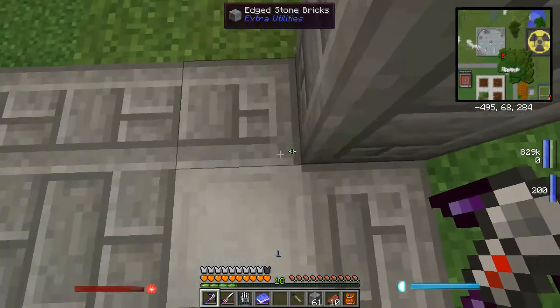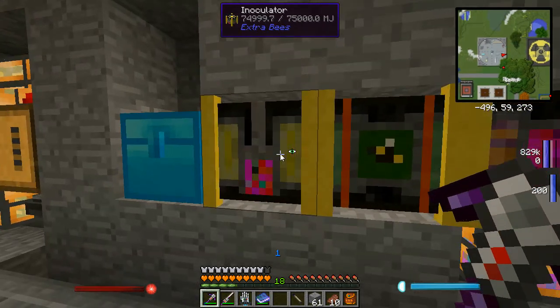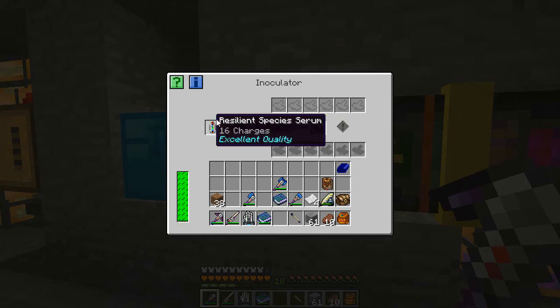I tend to use rocky princesses because we get a lot of them anyway, and this is a pristine one which means it should last longer. In the inoculator we're going to put the rocky princess and the resilient species serum. This has a chance with every run through to change one of the traits of the rocky. There's always an active and a passive trait - in genetic terms one's recessive and one's dominant. Both need to be changed so at minimum this is going to have to go through twice to change this rocky bee completely into a resilient bee.